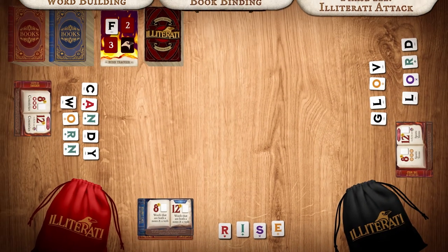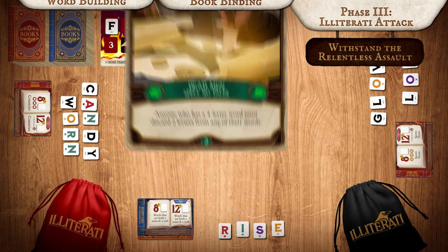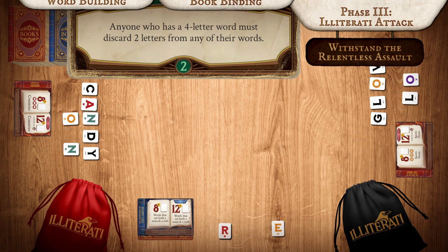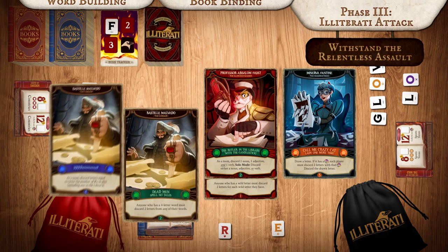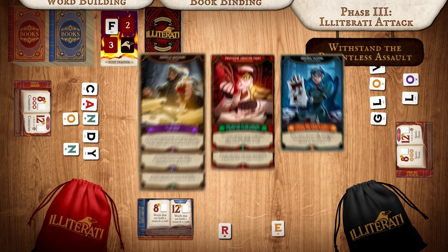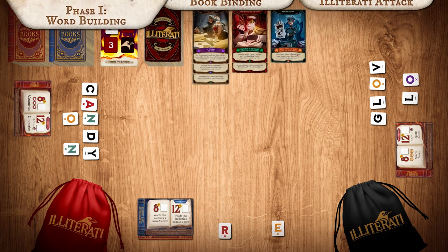The final phase is the Illiterati attack. Draw an Illiterati villain and resolve its effect. As the game progresses, more villains will appear. But beware! If the same villain has already attacked, a chain attack is triggered, activating all of that villain's previous powers. Once the Illiterati attack phase is over, it's time to start a new round.